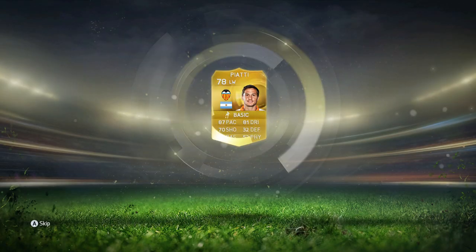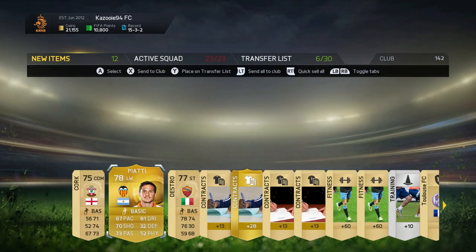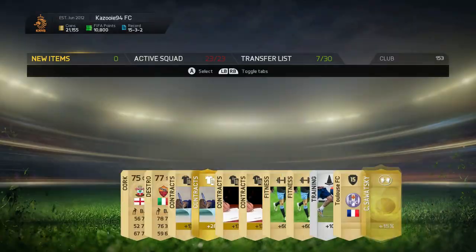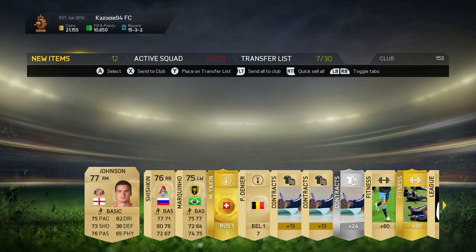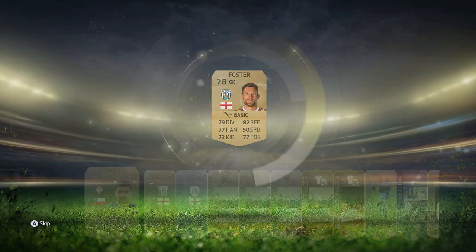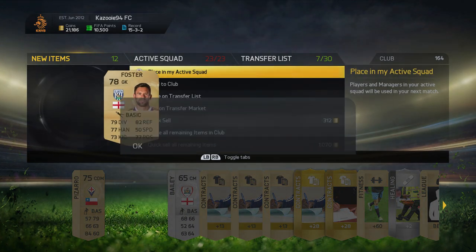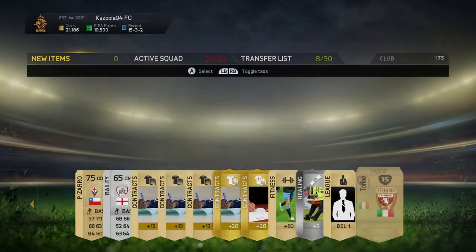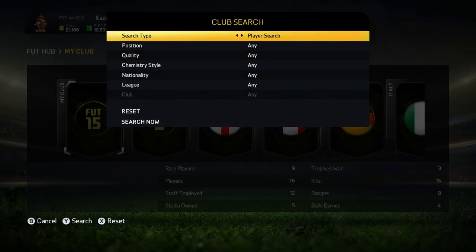We're going to start off by opening the 5 packs, because in the previous episode we managed to win the title once again — which means, if you know the rules, we get to open 5 packs. In the packs we already opened we didn't really get the greatest players, and in our final pack we didn't get anything good — not even a rare player. I did decide to list Forrester, the goalkeeper from West Bromwich Albion, because he might go for something since he plays in the Barclays Premier League.